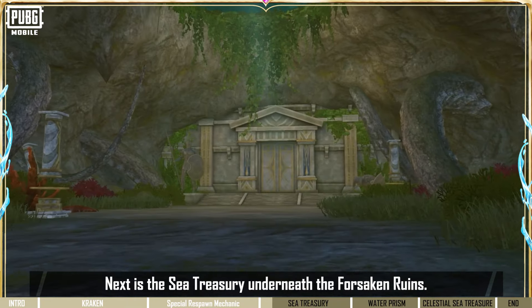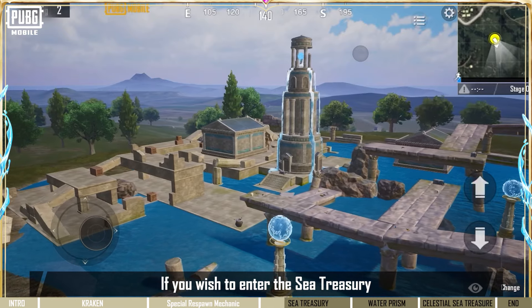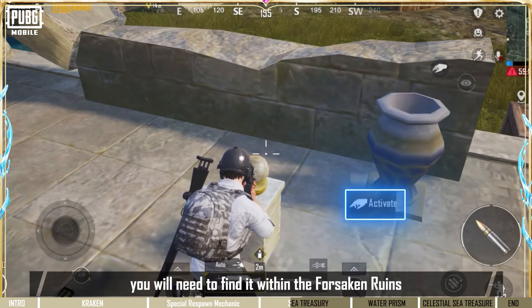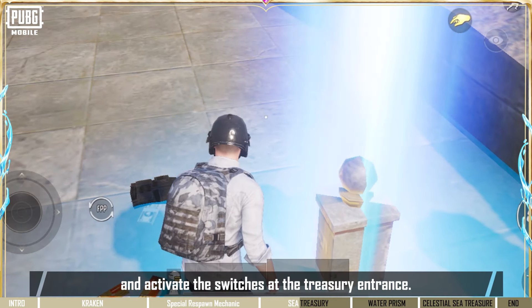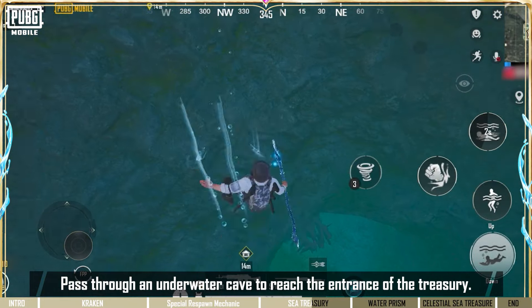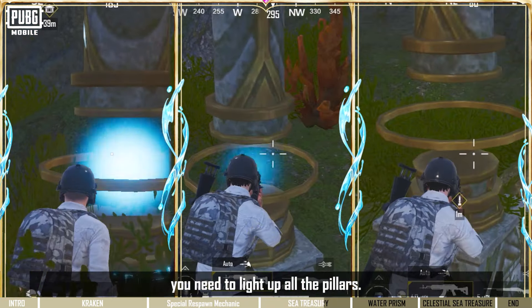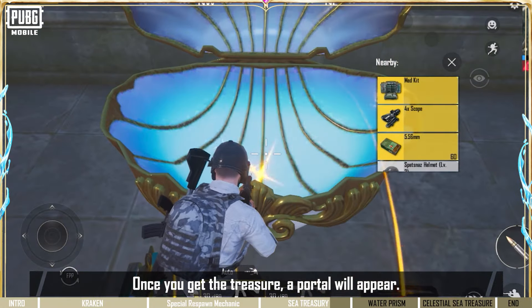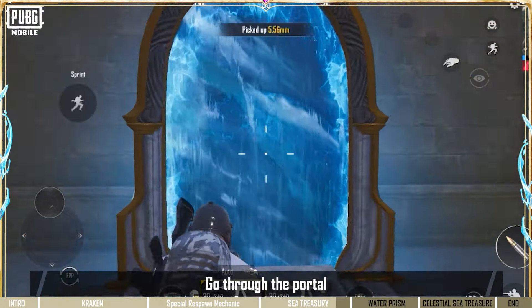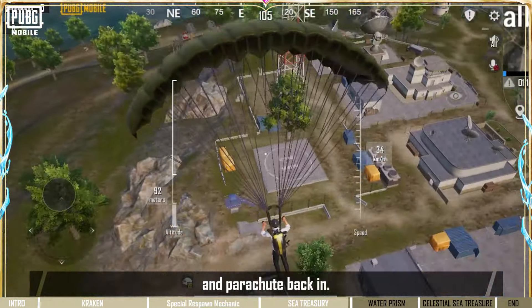Next is the Sea Treasury underneath the Forsaken Ruins. If you wish to enter the Sea Treasury, you will need to find it within the Forsaken Ruins and activate the switches at the Treasury Entrance. Pass through an underwater cave to reach the entrance of the Treasury. To open the Treasury door, you need to light up all the pillars. Once you get the treasure, a portal will appear. Go through the portal to be teleported high in the air within the play zone and parachute back in.